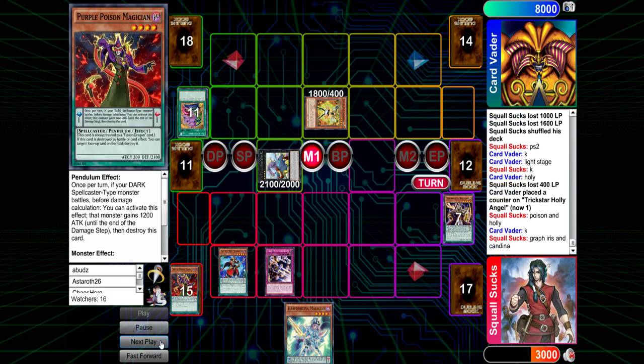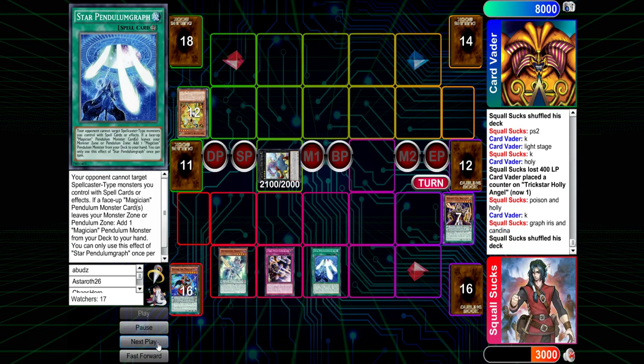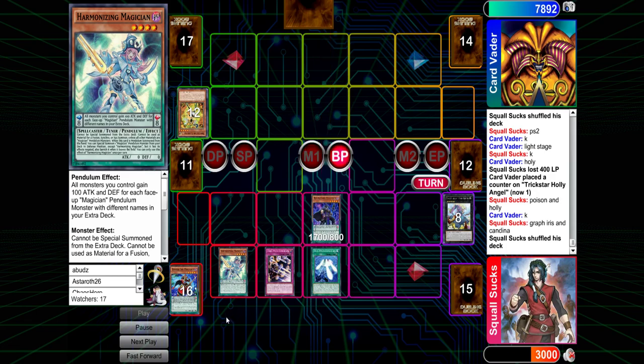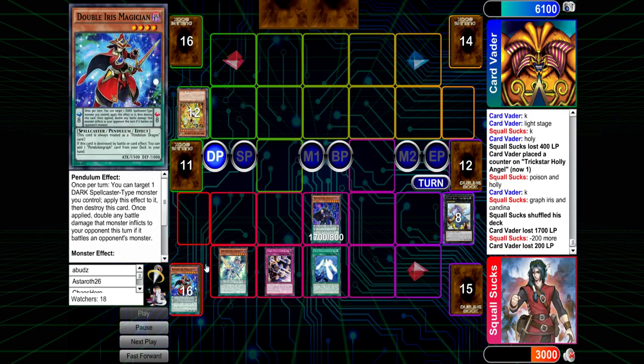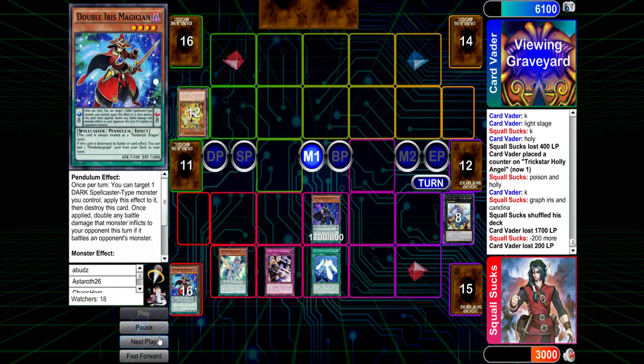I feel like you just turn it to attack and start applying pressure now, but there's an argument against it. Once the Baguska gets cleared you get to do more things, but it depends on what he draws. He's using Pendulum Graph — Iris. He just adds the spell and does it for two turns. I'm surprised he didn't do it the turn before — that would have been a lot better. The turn before when he purple poisoned and popped the field spell. He could have just popped the Iris, searched the spell, and then done it all again. But it's all working out for him.